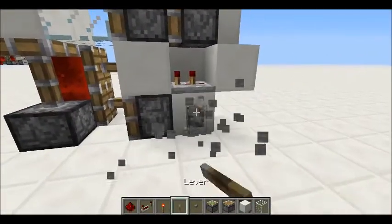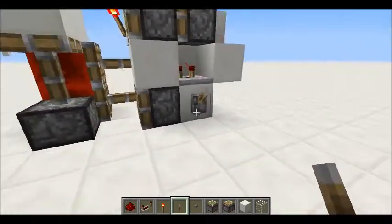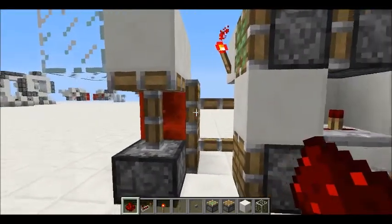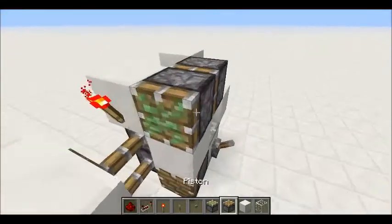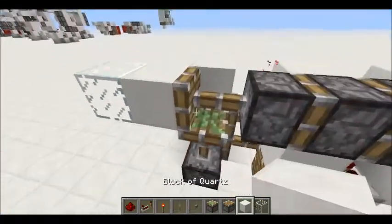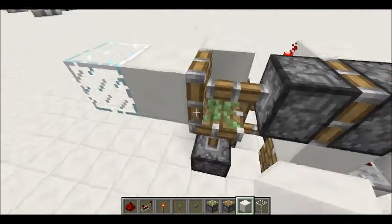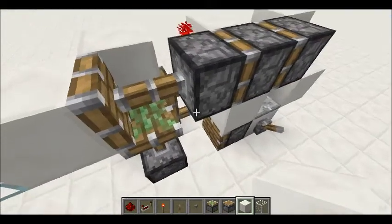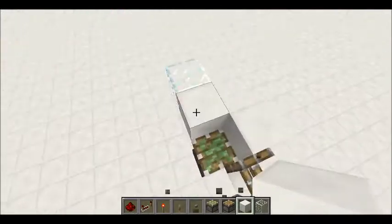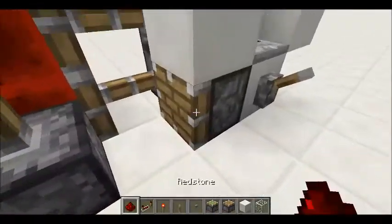So if I show you it with the lever, you can see — watch the redstone block. This first piston will extend when the redstone block is powering the bottom piston, which causes it to bod and then not extend. And to make it extend when we want it to, we just add the normal piston right there.